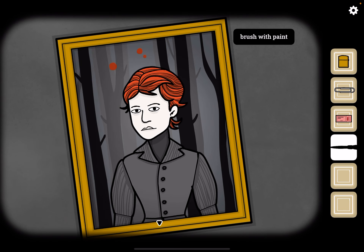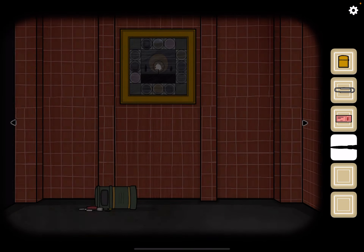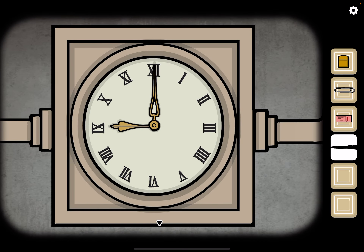Select the paintbrush and then paint on it. Okay, so 1955 — that's 7:55. Let's go change the clock. 7:55.